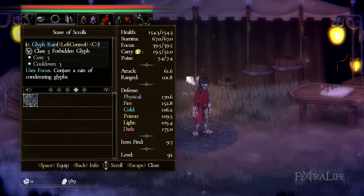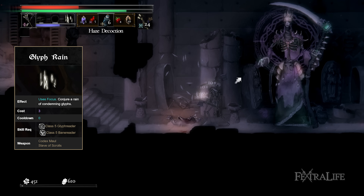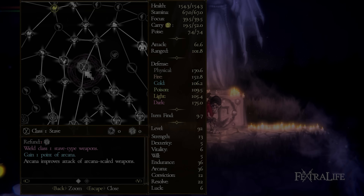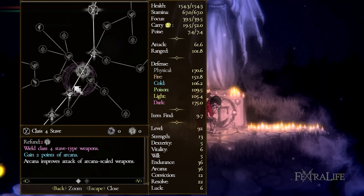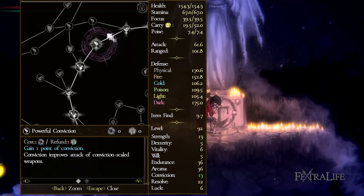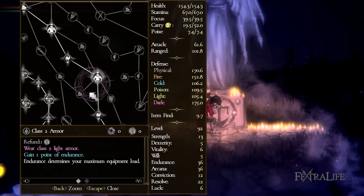Glyph Rain, when cast, searches for the closest enemy and creates a shower of Runes on top of it. This skill deals less total damage than Glyph Vortex, but can be used from a distance, allowing you to attack enemies on higher or lower levels from safety. For this build, you'll need to unlock Class 5 Stave to use your weapon and Class 5 Bane Reader to unlock its Runic Arts. You should focus on staves first and then assign points into Forbidden Glyphs as needed. I highly recommend using Light Armor for this build, as you'll need to roll and run for safety in order to drink potions, which are essential to spam your spells.